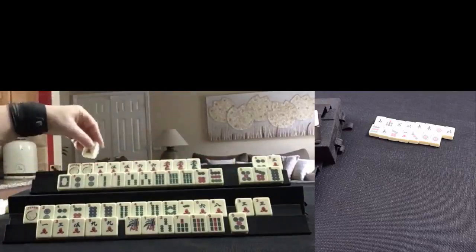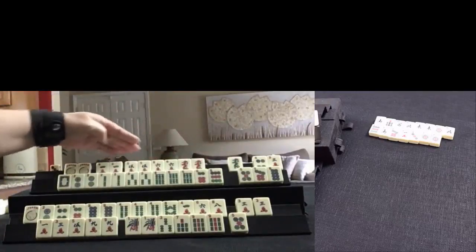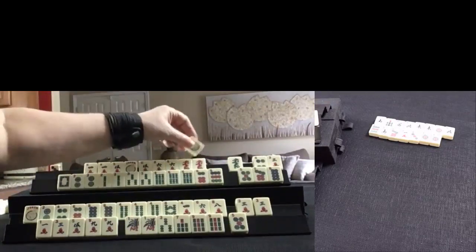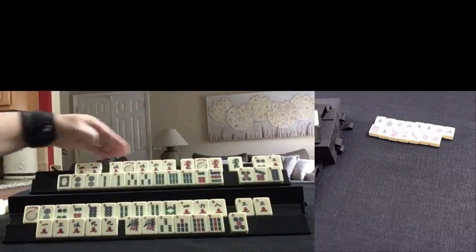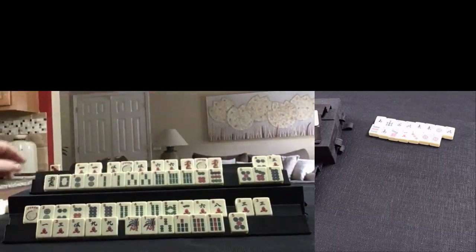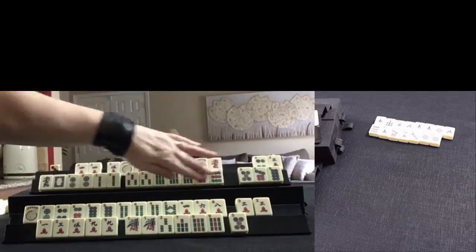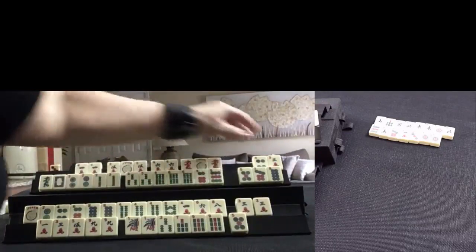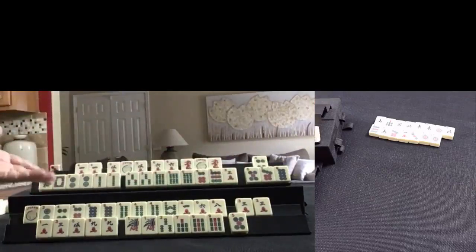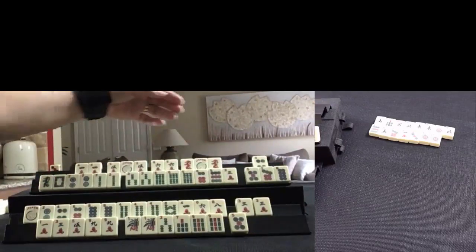Four crack — this hand is looking much better. Peng, Kong, Peng, Kong — it's actually set if we use the jokers. We can Peng and Kong. We've got year tiles and we've got 3, 6, 9. I like to hold all the tiles for a category if possible, so I would hold that 3 for a little while.